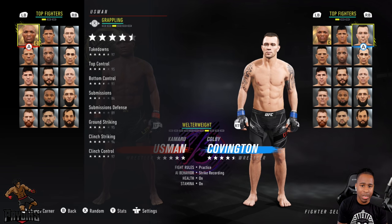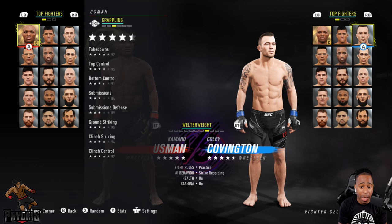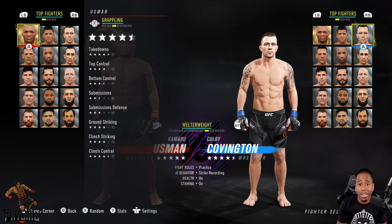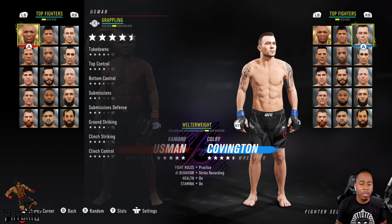His grappling stats are where he excels. Takedown is 97, top control is 95, bottom control is 91 — not bad. But submissions is only 84, so using submissions isn't really his fight style. Kamaru Usman likes to have control over damage and control over submissions.